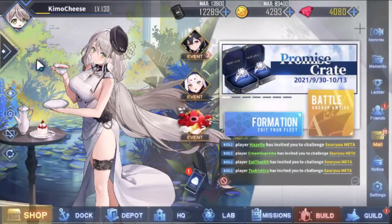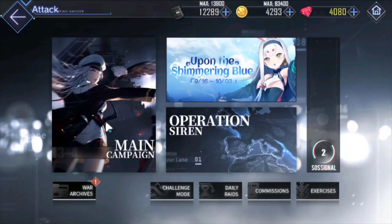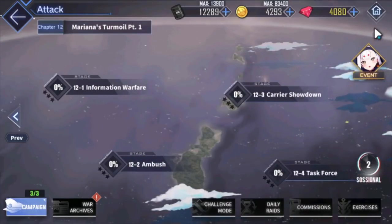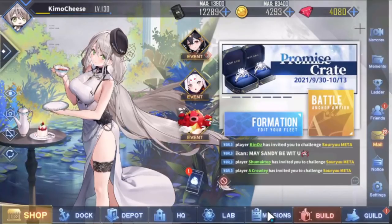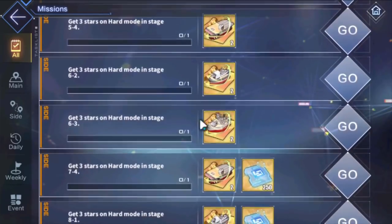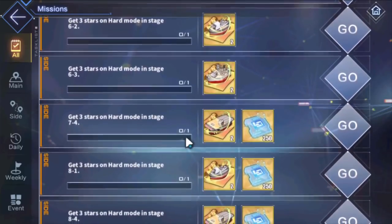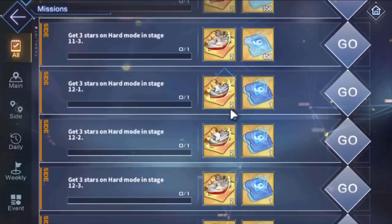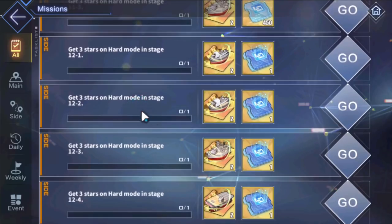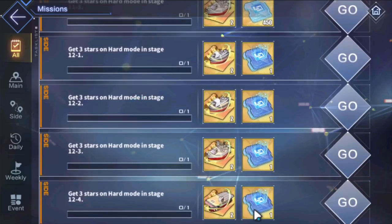The third way is Chapter 12 Hard Mode for 3 stars. As of right now Chapter 12 Hard Mode is available in the game. Make sure you're high enough level first. When you scroll down, the regular maps starting from around chapter 7 give you regular cog chips, but when you get to chapter 12 you get the new ones — Cognitive Arrays — 25 per node. 3-starring all the chapter 12 hard mode maps gives you about 100 total. It's not a lot, but it's something.